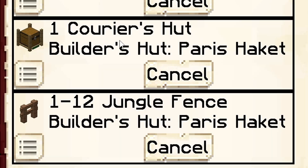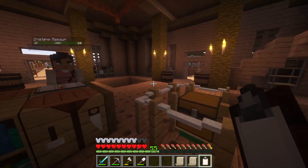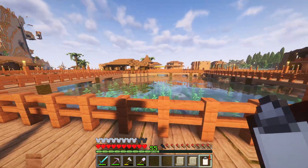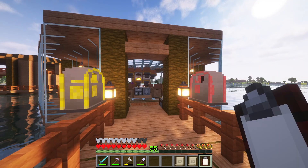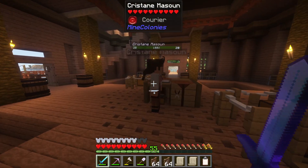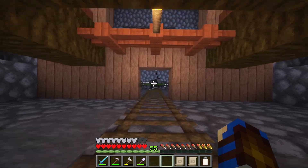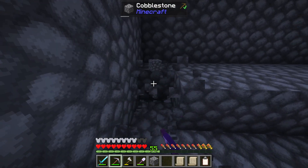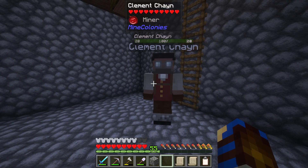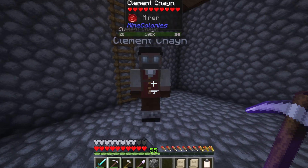I want these new buildings up first. Paris is requesting a courier's hut alongside some jungle fences at the moment, which both items I could teach to the sawmill, but for the sake of just getting these things complete, I will go make them. It's not until I'm running back to our little home here that I realise just how bloody big this colony is already getting, and also that we really need to expand out to our own home here, which I may come on to today. So you take in a couple of those jungle fences, slabs, courier huts, everything, and go deliver them.